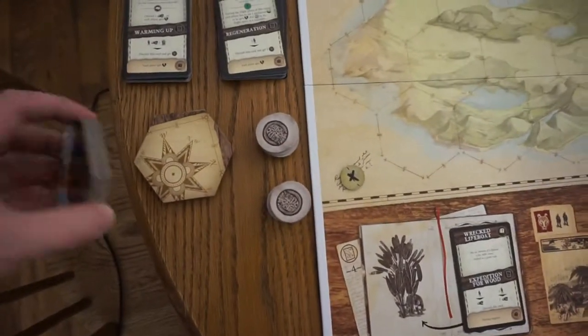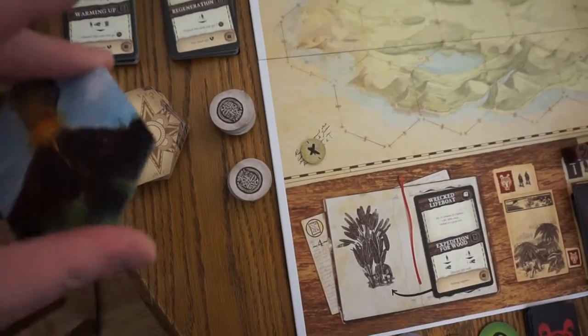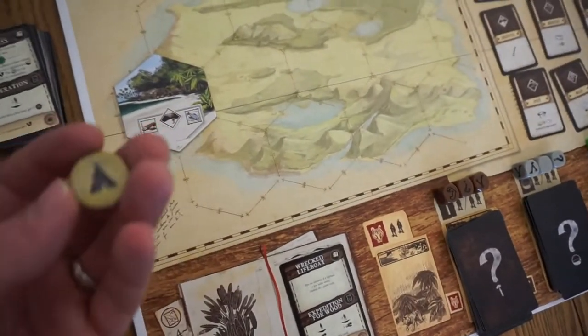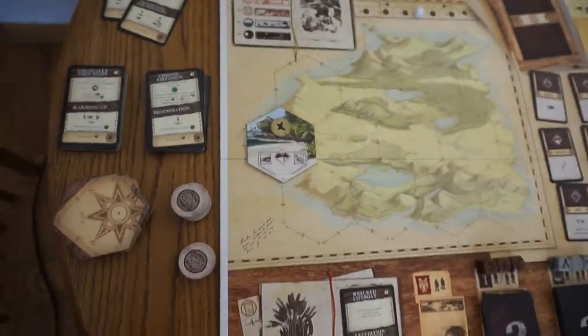Take your tiles and shuffle them. This is your starting out tile — it has the volcano on it. Just place that there and place your marker on it. That's your starting out tile.